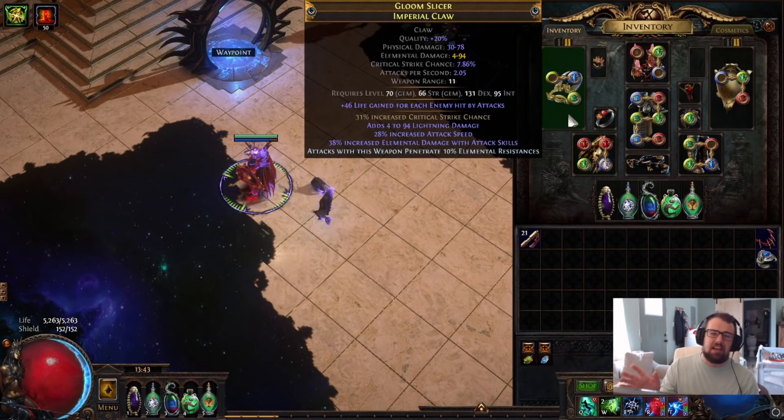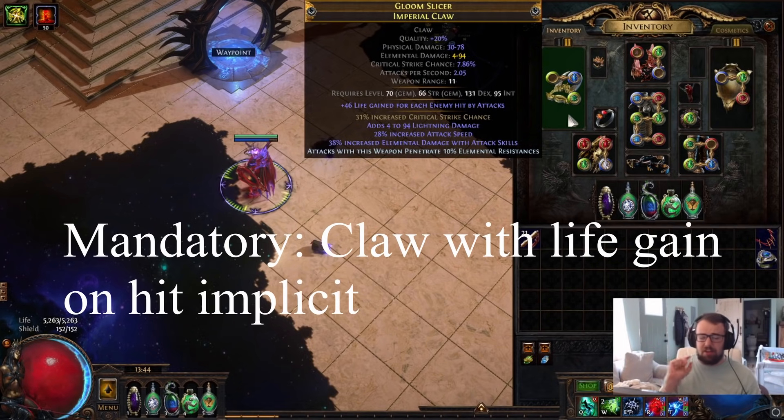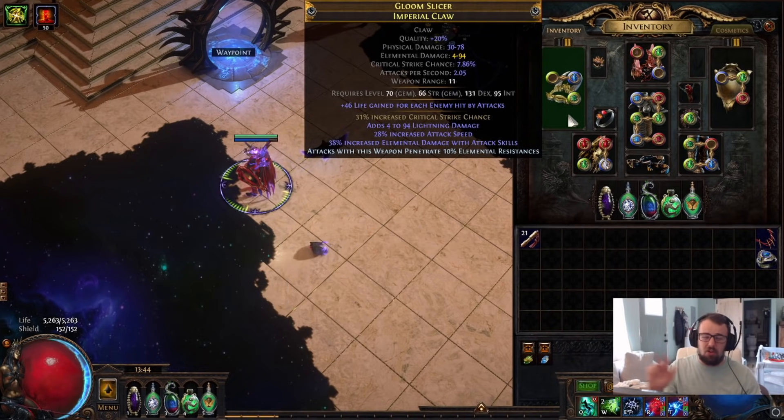I farmed a Bottled Faith and used it for the Feared fight — it's roughly a 20% more damage upgrade over a crit Diamond Flask, but it's not necessary to wipe the content. For the claw, there are two routes: go for a good Phys claw with our 90% conversion from Lightning Strike and the 40% conversion nodes, or go for high flat elemental damage — fire, cold, lightning — with crafted 10% attack pen. The important things either way are good crit chance and good attack speed.